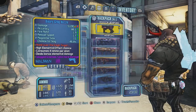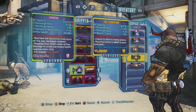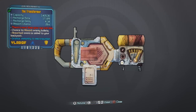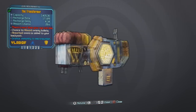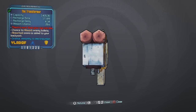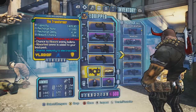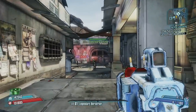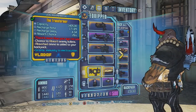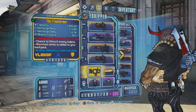Let's go ahead and check out the transformer shield — I've never actually had one. This has the chance to absorb enemy bullets, kind of similar to the Sham. The absorbed ammo is added to your backpack and it grants immunity to electrocution. It looks like maybe I got a crappier version of it — 26% is not anything special to be honest.